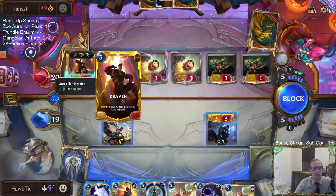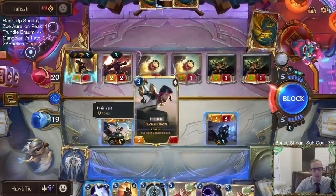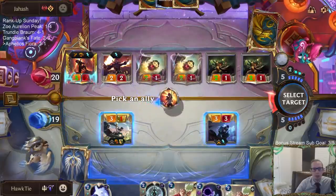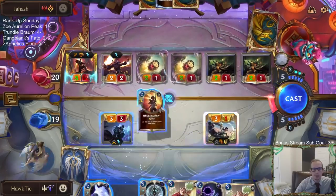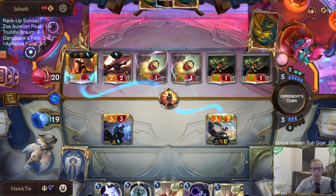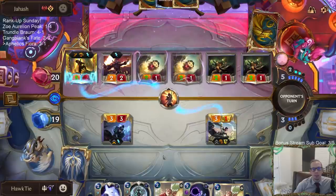We can have Aphelios die instead - one of them has to die to kill the Draven. I'm single-combating the Draven, so I have to have one of them die. I can either use Guiding Touch to protect Fiora or Pale Cascade to protect Aphelios. Final answer - it makes sense to respond afterwards with Pale Cascade. Survival Skills versus Fiora - pretty nice.